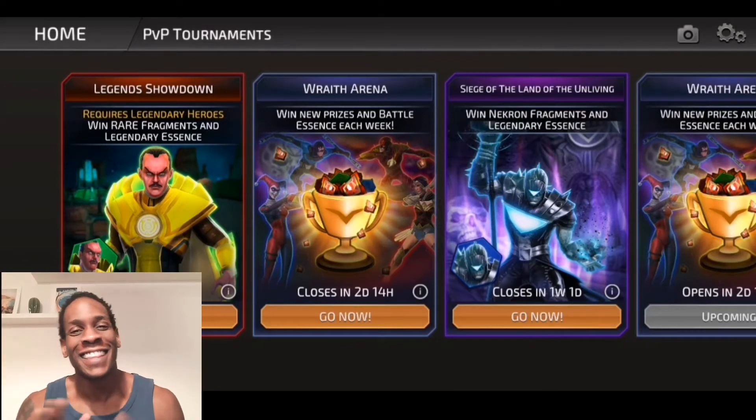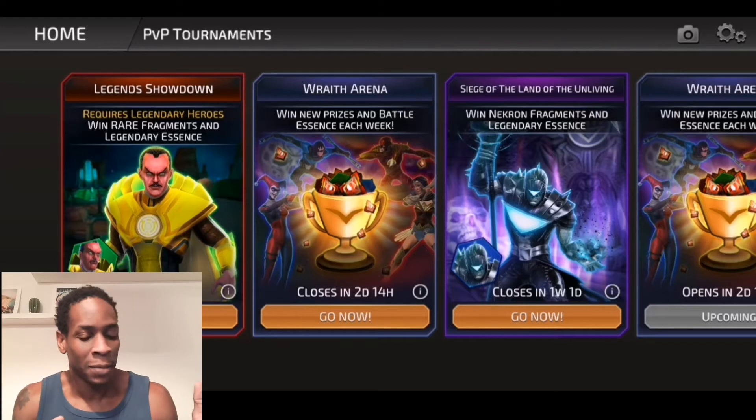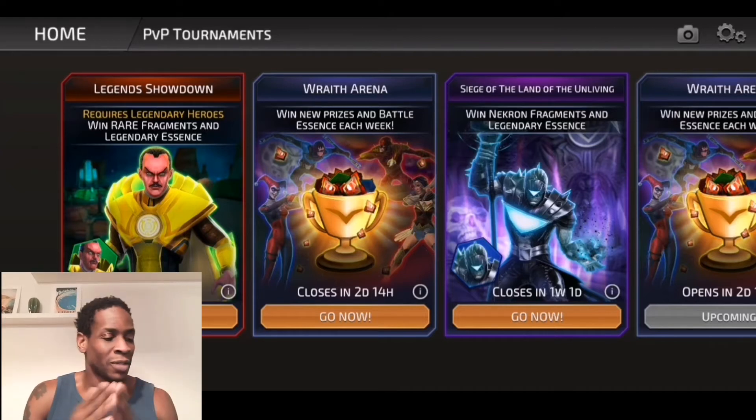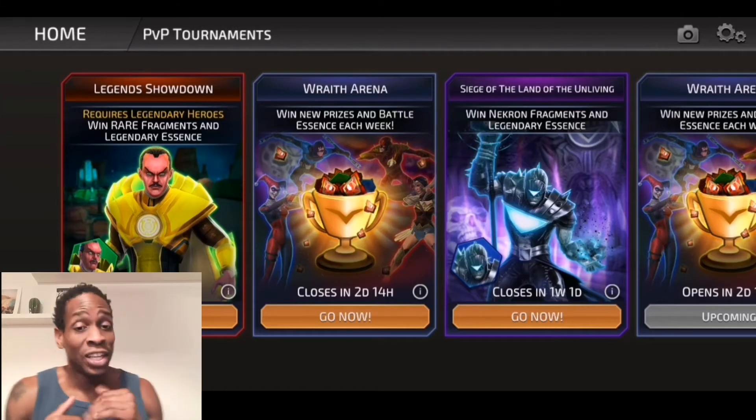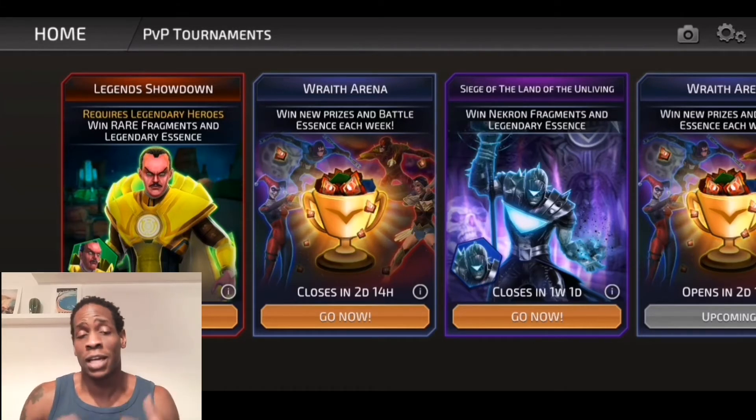Hi guys, Zonkarpy here, and this is a DC Legends video. In this video, I'm going back into the PvP Academy — this is going to be episode 2. In this one, I'm going to go over strength ups, strength downs, agility ups, and agility downs, and then building teams with those buffs.